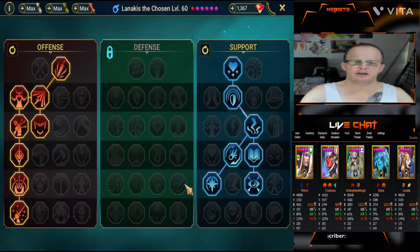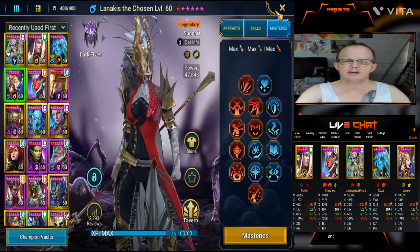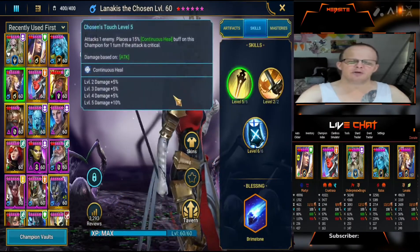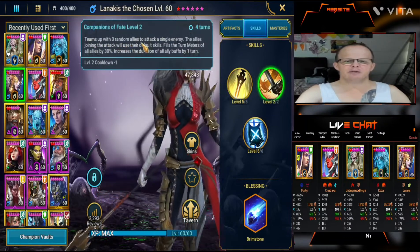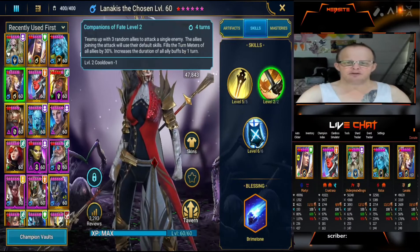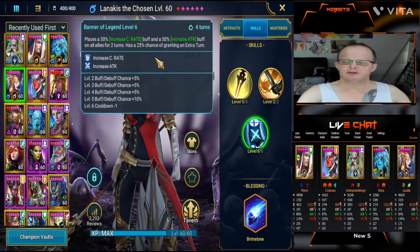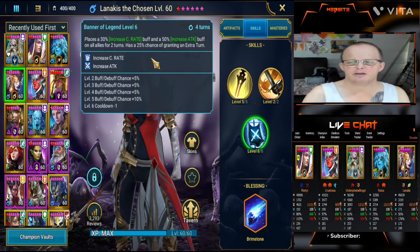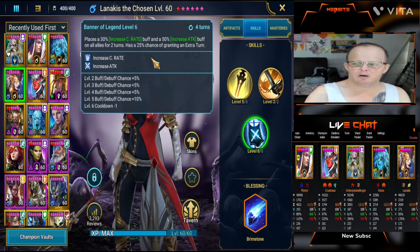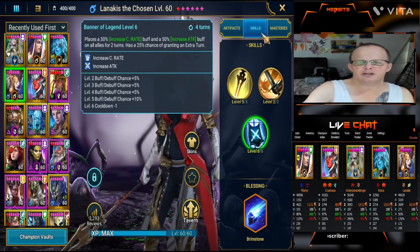Then we have Lannicus. I'm using her on my Ultra Nightmare Clan Boss team as well, so she is built for that, but she works quite well in other areas of the game. She goes down into Offense into War Master, then into the Support tree. She is fully booked out. She attacks an enemy, places a 15% continuous heal buff, then teams up with 3 random allies to attack a single enemy — so she and 2 other champions will attack together, giving extra benefits. She also places a 30% increased crit rate buff, so if your other champions are at 70% crit rate she'll bring that to 100%. Just remember that when building other champions like Rotos — you only need 70% crit rate and can focus extra on crit damage instead.